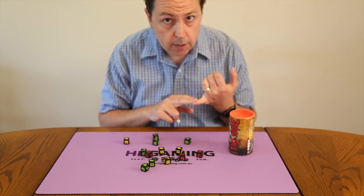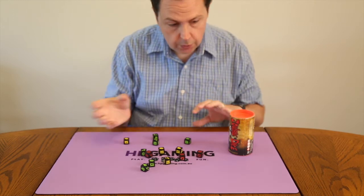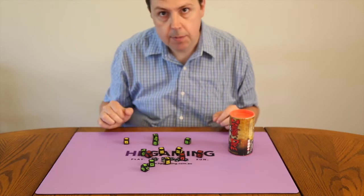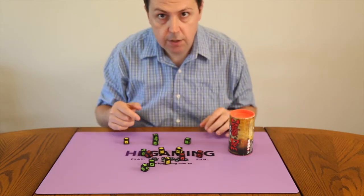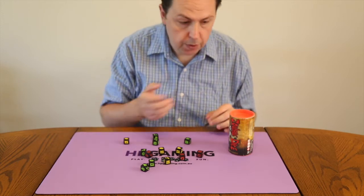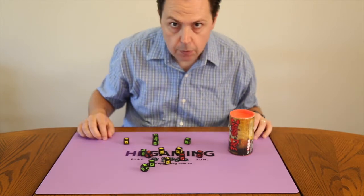Once you either get three shotguns or decide to stay on your current score, put all the dice back in the cup and pass them to the next player. Should you go through all the dice and run out, just remember what score you're on and how many shotguns you have, put all the dice back in the cup, and keep on rolling.